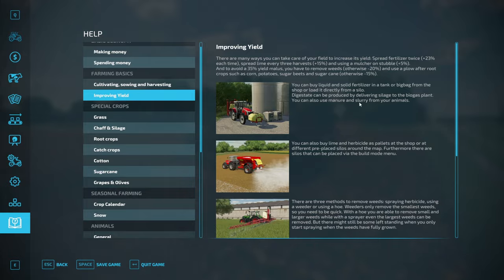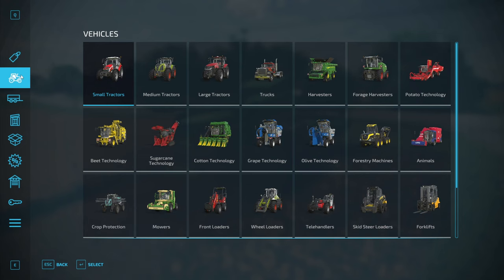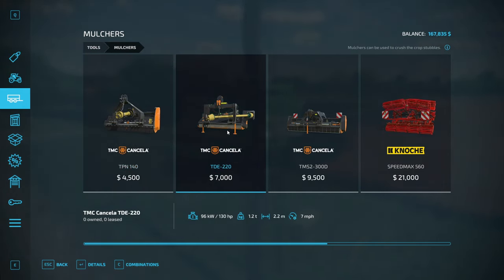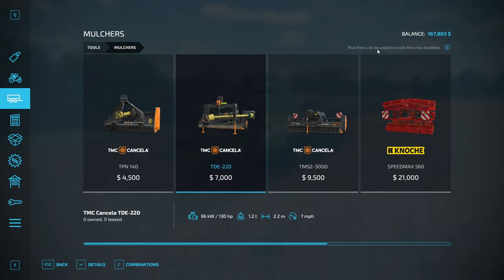I'm guessing what we've got here is stubble. Let's look at the dealer and see what a mulcher is — I've never used one. Here they are: mulchers can be used to crush the crop stubbles. This tool suits perfectly for grape and olive farming. This one must be specifically for grapes and olives — these other ones are for normal fields. Mulchers can be used to crush the crop stubbles. Here's one for 7,000, 130 horsepower, so this is going to take our JCB to run it.